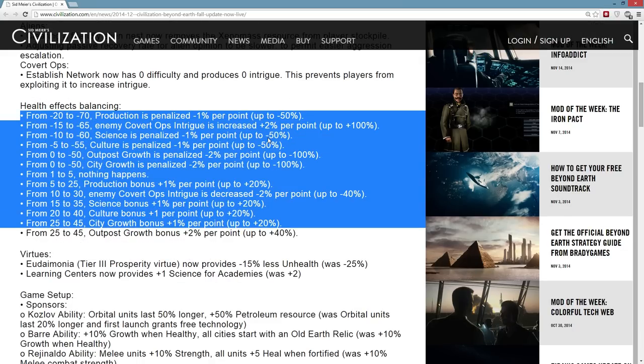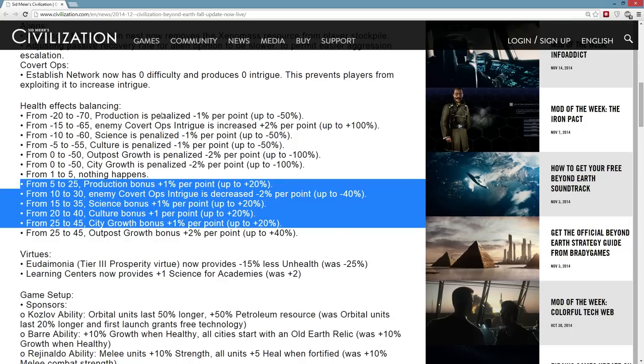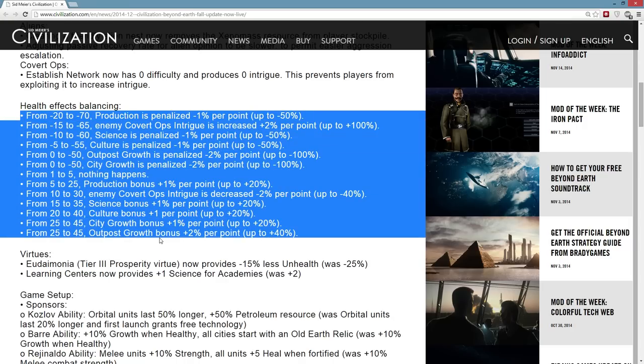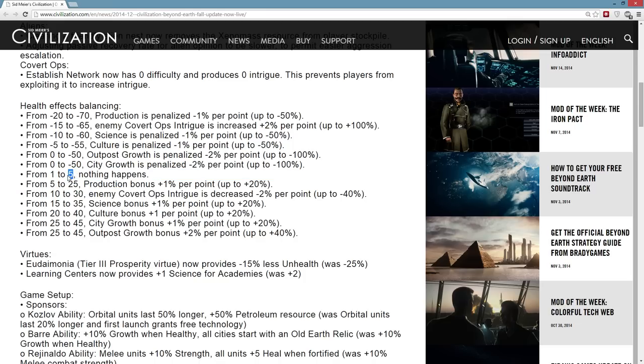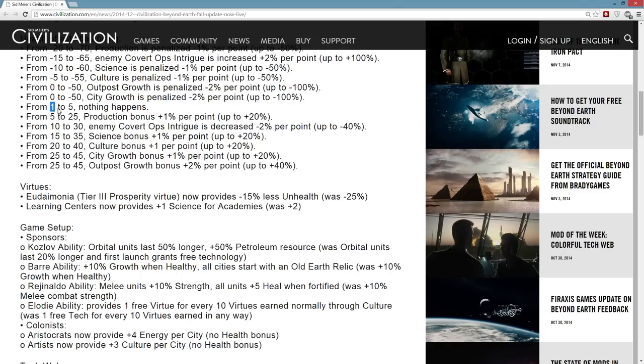Health balance changes: there are a lot more scaling effects now. I think what was happening before is it was just a fixed sort of breakpoint, and now you're going to get a lot more effect from negative health, which I think is quite good, and also scaling on the positive side. This is going to feel better, because as it is now the difference between 2 health and 8 health was nothing whatsoever. As soon as you get above 5, you start getting your production bonuses, where it used to be you had to get up to 10 before anything happened. So this is going to feel better because every point is actually going to matter.